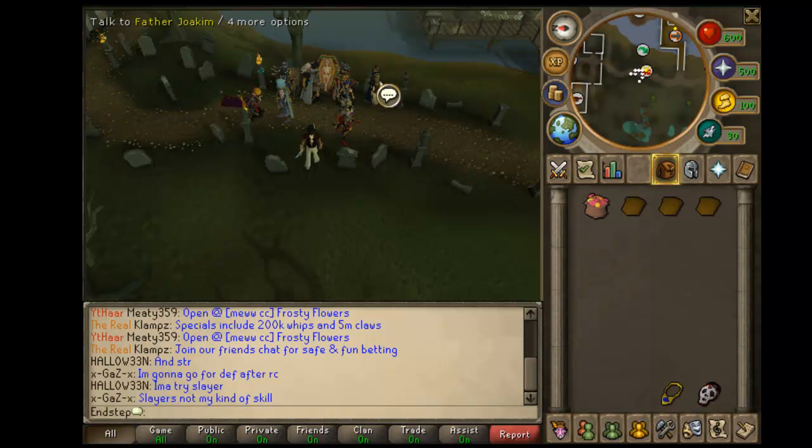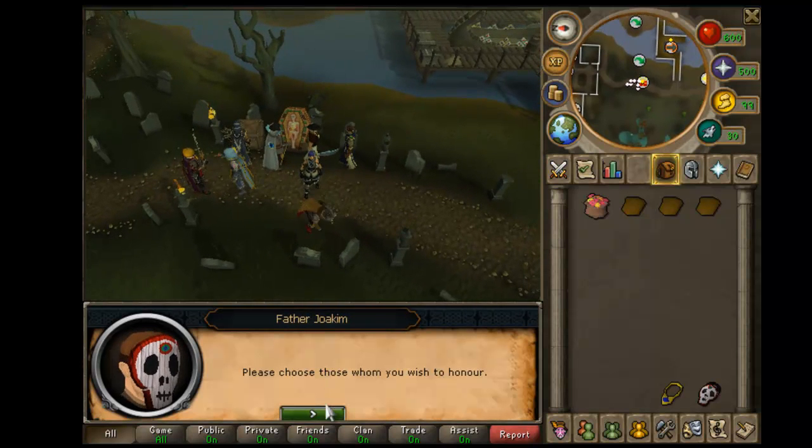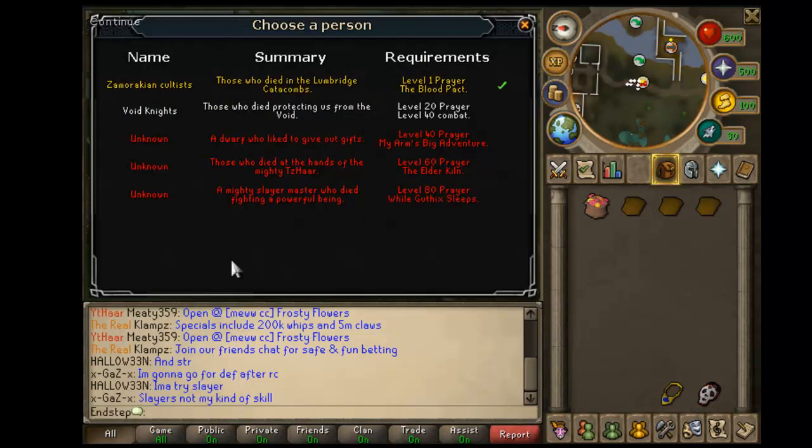Once you have those requirements, you can go ahead and talk to this father, Zhao Kim — I'm assuming that's how you pronounce it. So he's going to ask you who you want to honor and you have these options.